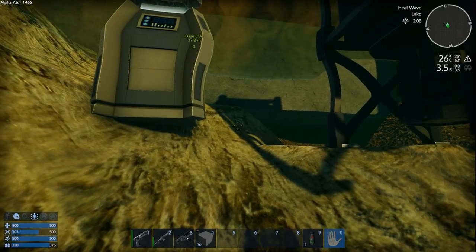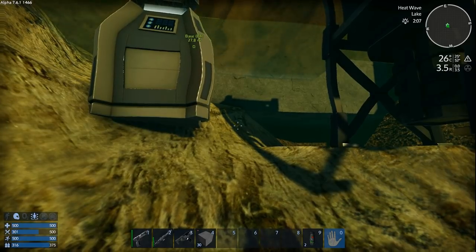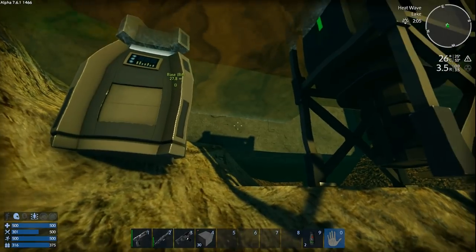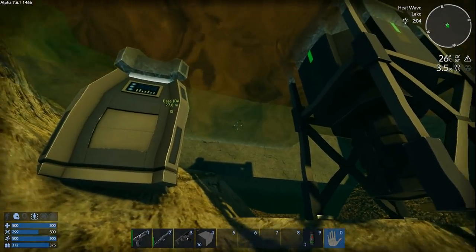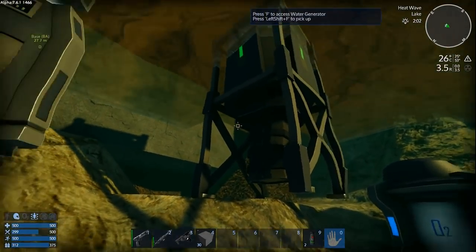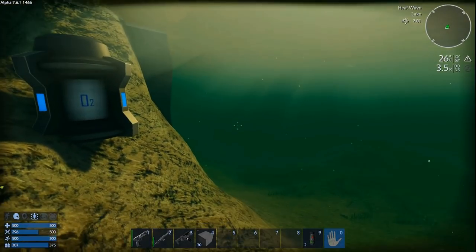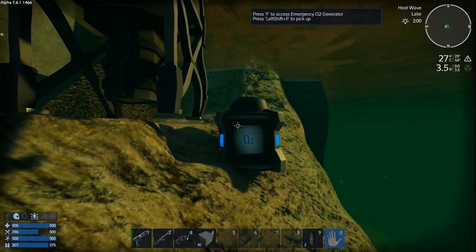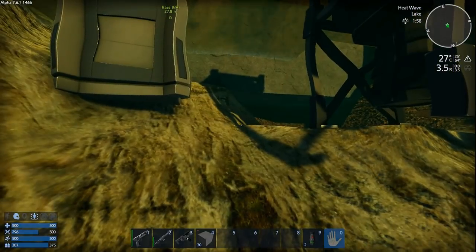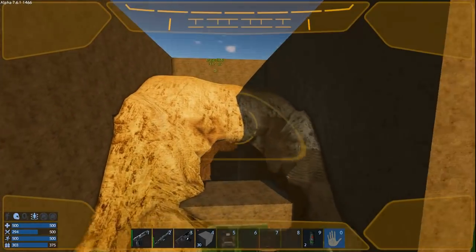Hey Ironman fans, welcome back to another episode of Empyrean Galactic Survival. This is your host Zealot from Geek Tech Industries, and I am officially competing in the Ironman Season 7 competition. This is episode two of that series. Last episode you saw me crash land onto the planet and run around, smash rocks, pick seaweed, and start digging a hole. I got more of the hole dug and threw up walls to protect us from critters.